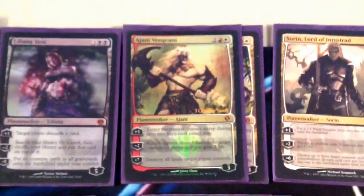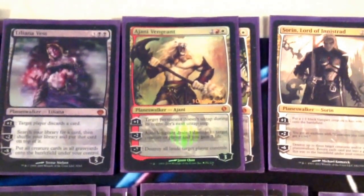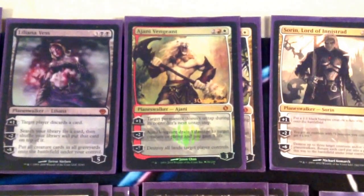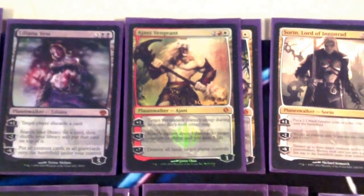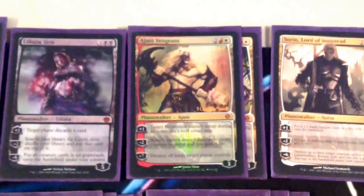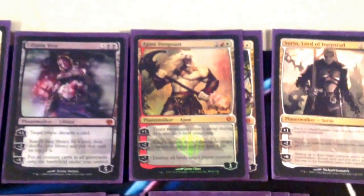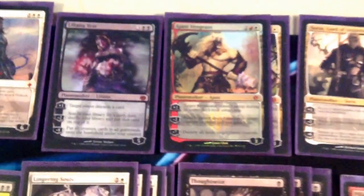We have two Ajani Vengeant, really one of the best 4-mana Planeswalkers in Modern. His plus one keeps something tapped down, which is very relevant against everything but combo. His minus 2 is also relevant against many decks. And then his ultimate, which actually happens quite a bit, is extremely relevant — destroying all the lands. Most decks will not be able to come back from that. There are a few, but most decks won't be able to.